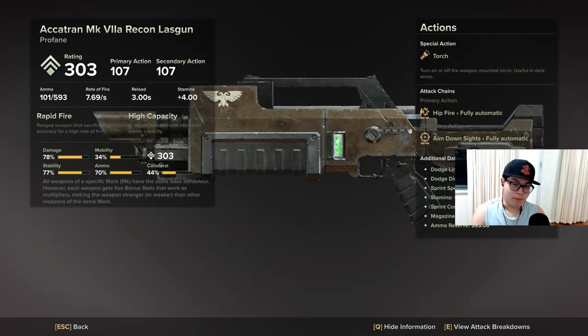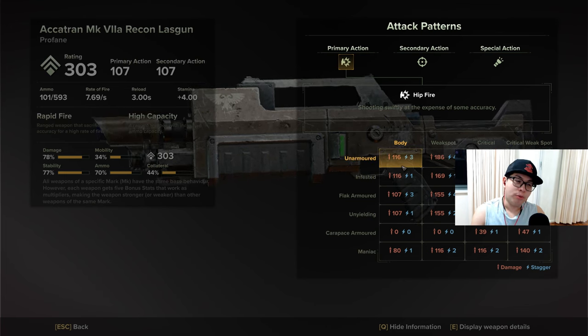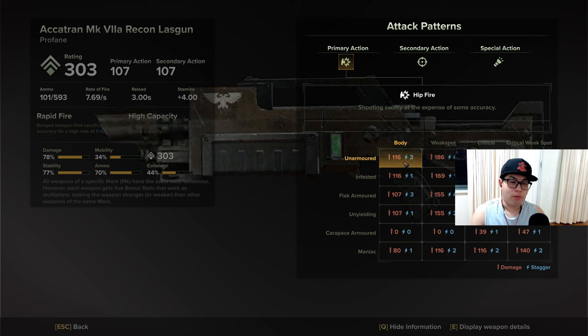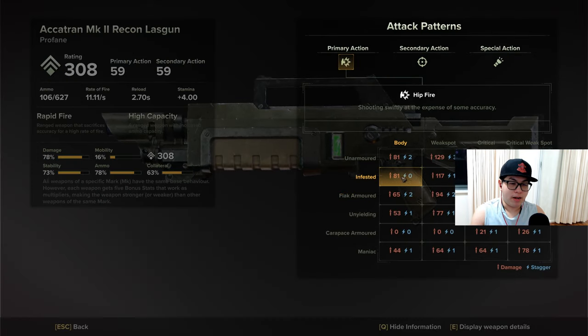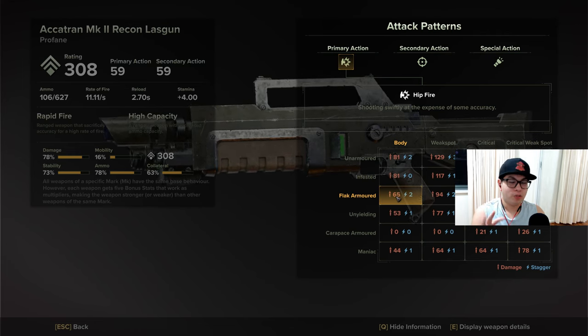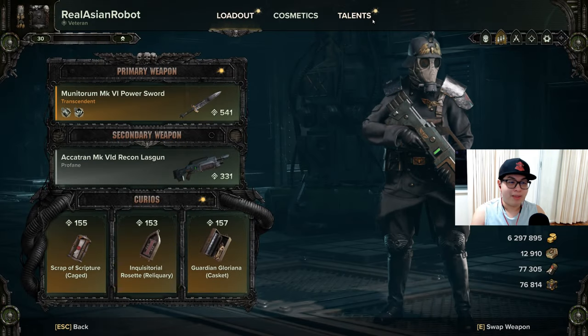With the Mark 7a, although it consumes two ammo per shot versus the Mark 2, in terms of damage comparisons you're dealing 116, 116, 107 against unarmored targets. It's close to double but not exactly, so you end up roughly consuming the same amount of ammo — with the Mark 2 coming out just slightly ahead. Realistically it's not going to make that much difference in the field. Now this is all without talents, so let's see what happens when we include talents.